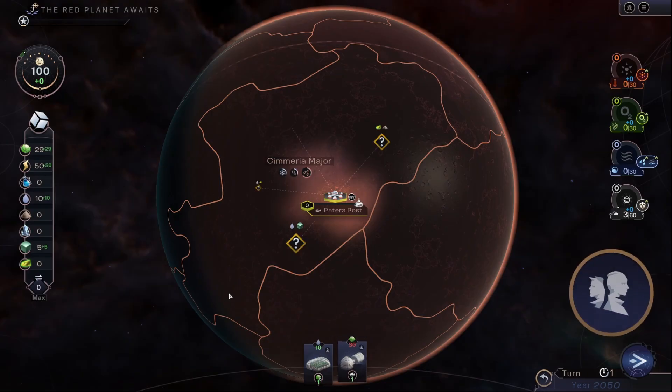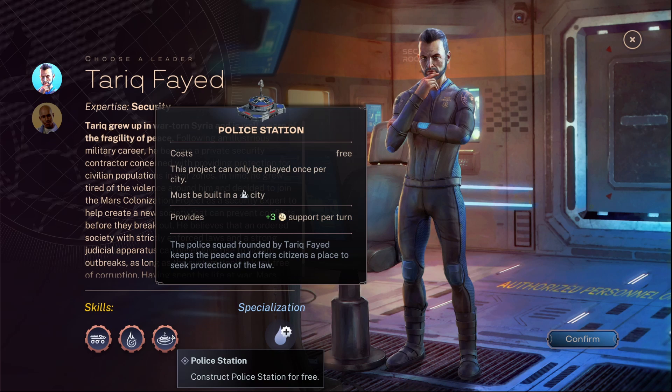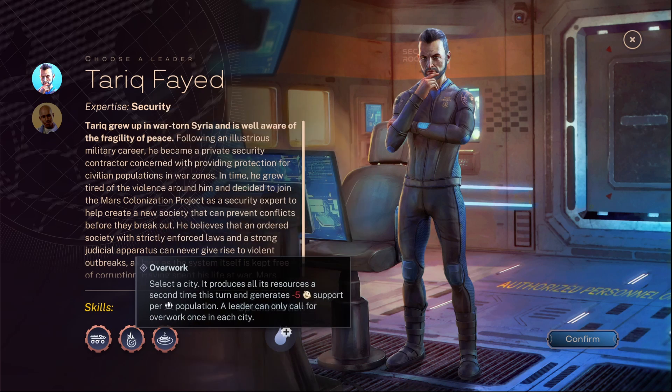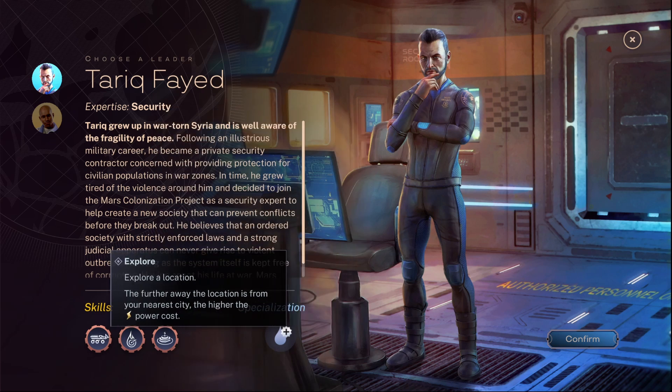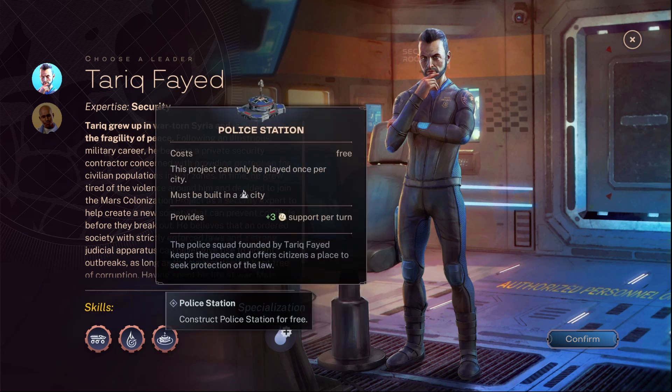I'm still going to go balanced — still learning this. We landed at Pretoria Post, we've got Titanium and Ritium, but first we need to see who's available. I don't think I need a security guy straight off. Basic exploring can overwork the population, you know.